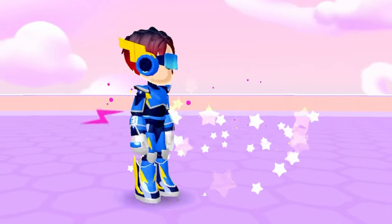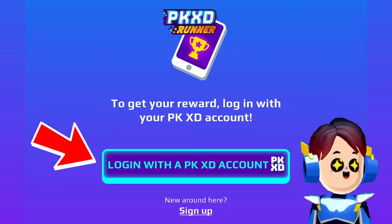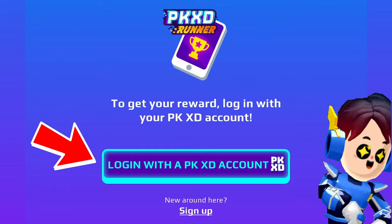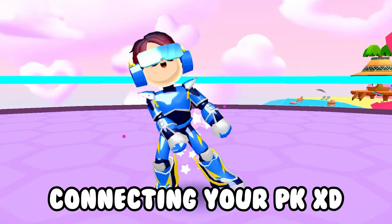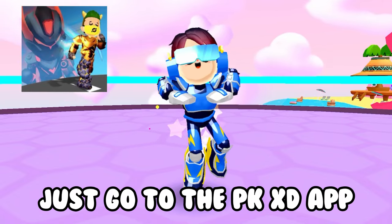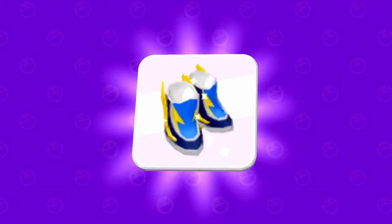When you claim your prize, you're gonna have to connect your P-Kicks D account to P-Kicks D-Runner so you can receive the armor. Just simply log in. Once you're done connecting your account, go to the P-Kicks D app, and you will see the armor in your inventory.